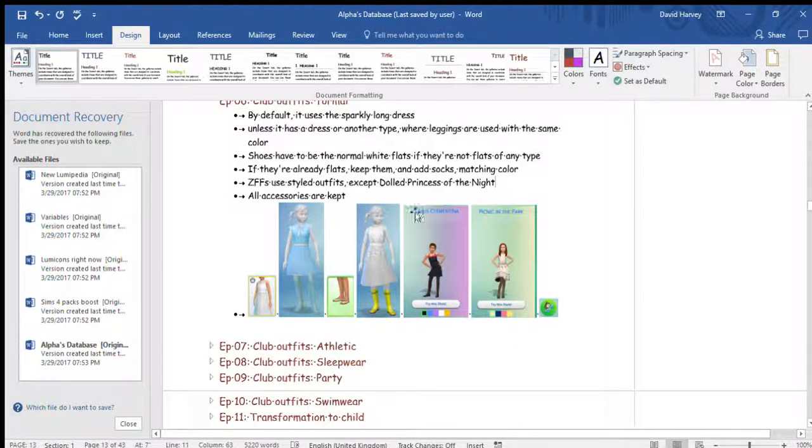These styled outfits — in this case Scissors, Clementina, and Picnic in the Park — follow these rules. The exception is Doll's Princess of the Night, because of the negative parity, all accessories are handled differently.